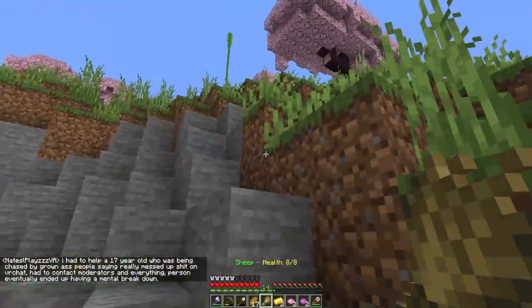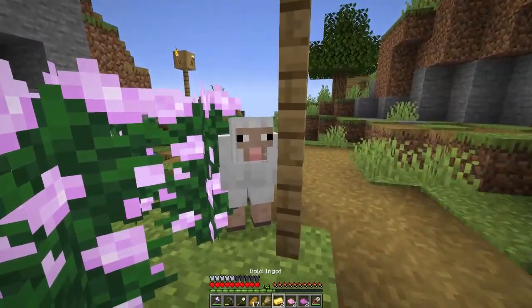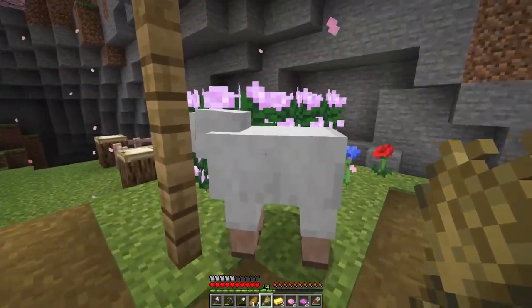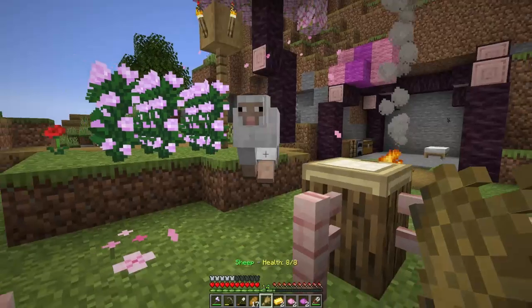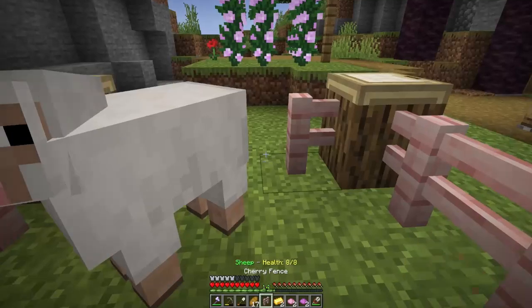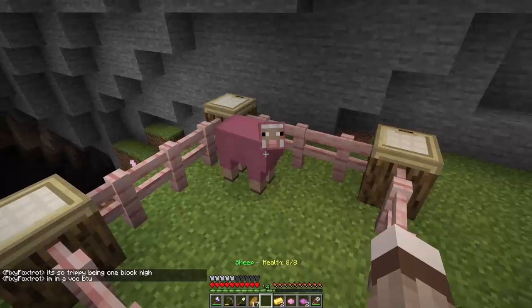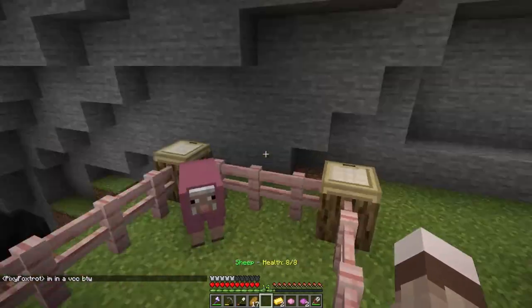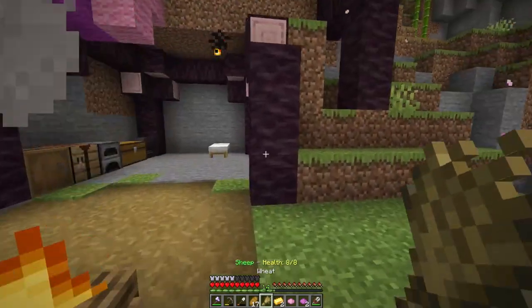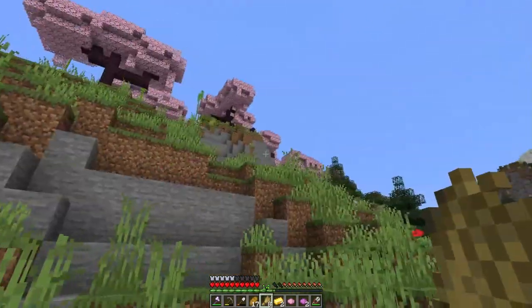I've lost my way. Come on, sheepy. This server is like lagging like crazy — what the heck? In the pen — there we go, in the pen. I want to style you pink. We have a pink sheep now. Now I need to find another sheepy. I should probably give it some wheat so it doesn't despawn. My second victim — I mean, friend. We have one pink sheep and one purple sheep. I am now hoping that once I breed these two, it makes magenta.